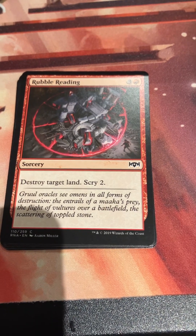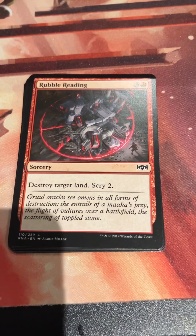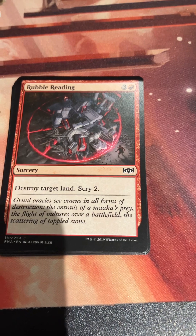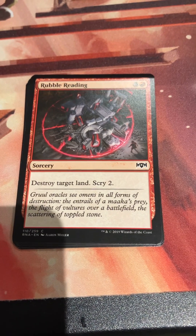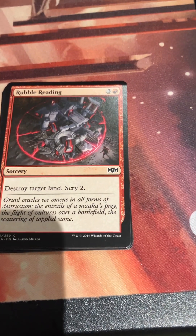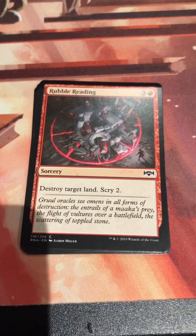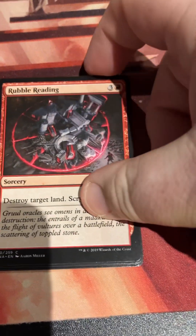Next up, Rubble Reading - three and a red sorcery. Destroy target land. Scry 2. The four mana land destruction slot in red has never been the greatest one. But MTG Goldfish actually did a deck in standard that was based entirely around standard pawns of land destruction. So this did actually have a play somewhere, and no one can ever take that away from it.